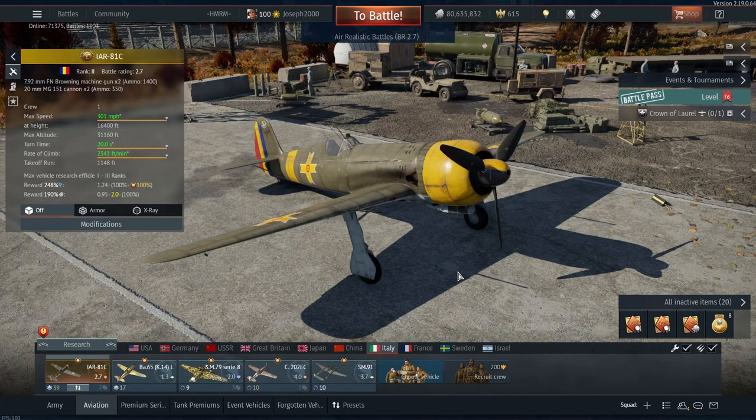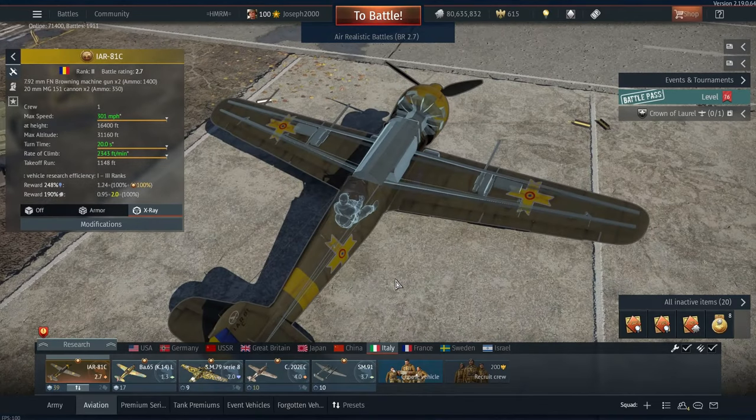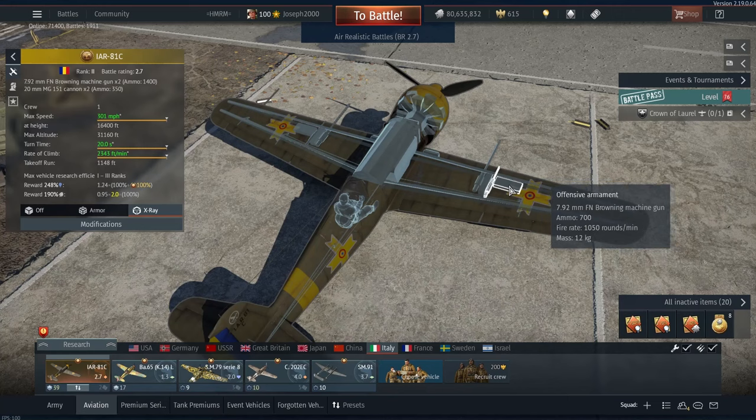You'll also see it in the gameplay, but I'm going to show it here. So let's begin with the armament of the aircraft, which I'm sure a lot of people will be buying this thing for. You start off with two 20mm MG-151 cannons with 175 rounds each, and you also get two 7.92mm FN Browning machine guns with 700 rounds. These are pretty formidable weapons, and for a 2.7 aircraft, this is excellent.